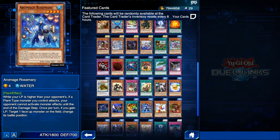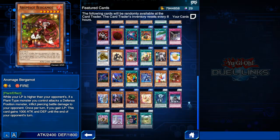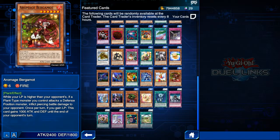Next we have Aromage Rosemary — her effect is really nice, and this is also a staple in Aromage decks. Monster effect negation is good, and the semi-Enemy Controller effect is really nice as well. If you're playing Aromages, definitely pick up Rosemary. Next we have Aromage Bergamot, also a staple in Aromage decks. When conditions are met, he becomes a huge beatstick with an additional piercing damage effect — and that piercing damage applies not just to Bergamot but to all plant monsters you have, meaning all other Aromages.